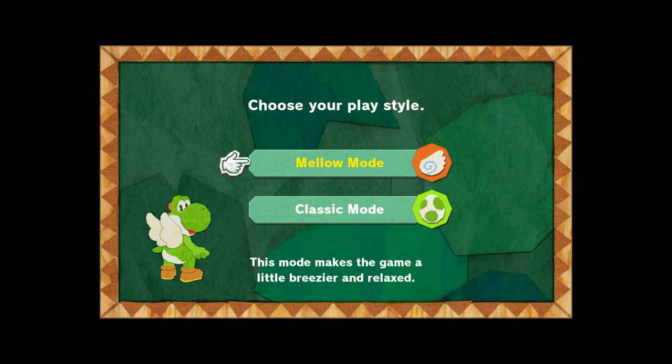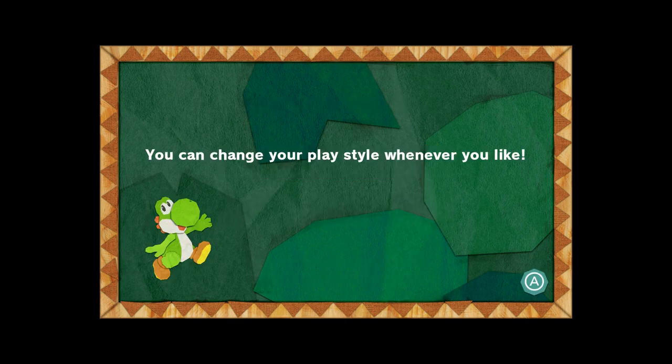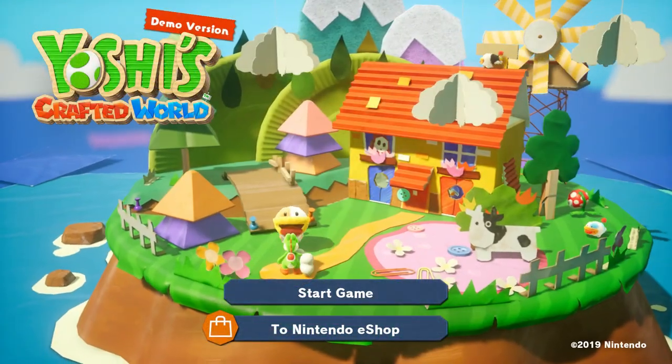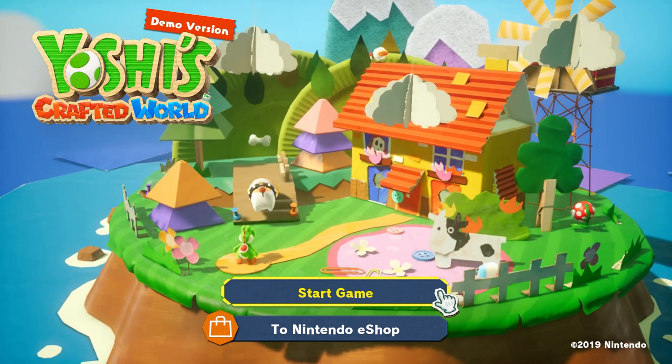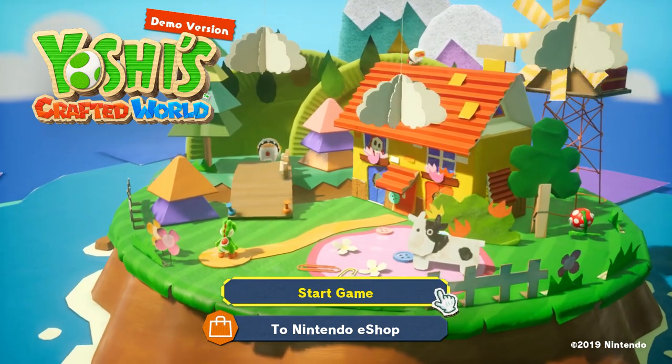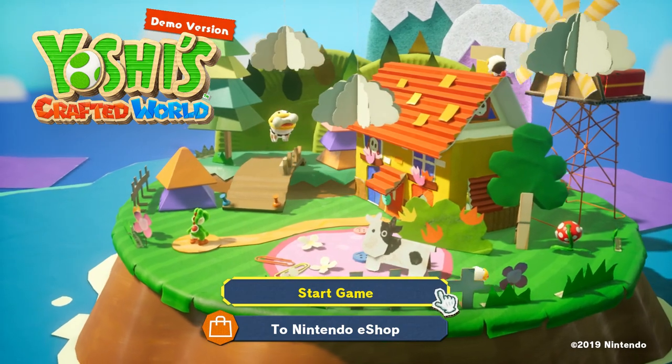Oh, look at that. It's the Sundream Stone from the story trailer. I'm excited! Oh yeah, okay. This we've seen before. Classic mode, man. Look at all the cuteness, dude! Yoshi's playing fetch with Poochie. Look at all the little baby Poochies! There's a Poochie on the roof.